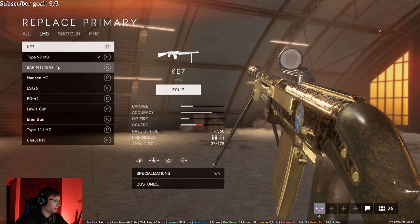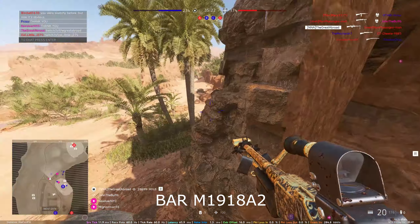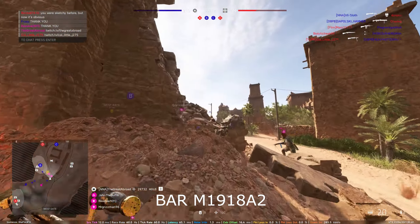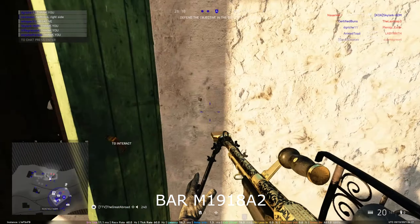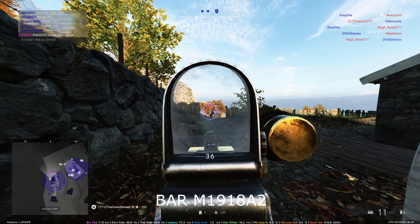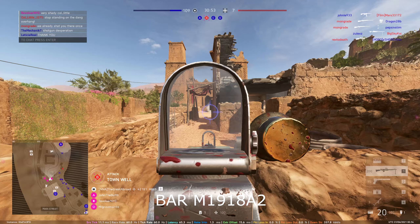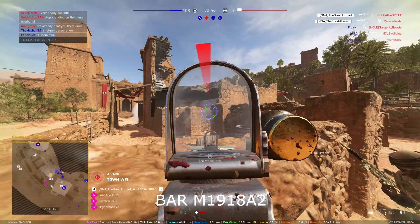For the LMGs, the Chauchat is probably the worst — it kicks way too much for the damage it does and the reload is slow. Even with the faster reload perk I don't notice it; it's just meh. Then it's the FG-42 versus the BAR — they're basically the same thing. Apparently the FG-42 has better TTK, but I personally like the BAR because I like the recoil pattern better. Pick the BAR or FG-42 if you want a slower fire rate weapon. The KE7 is also good.